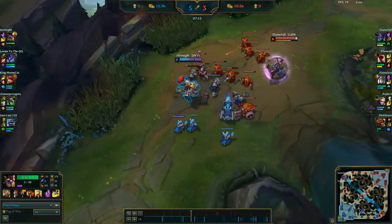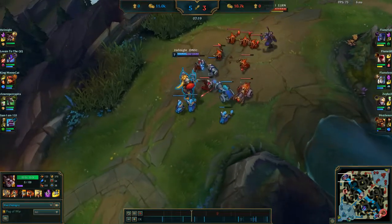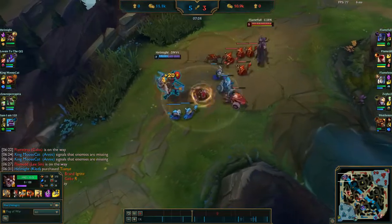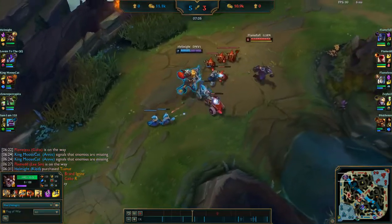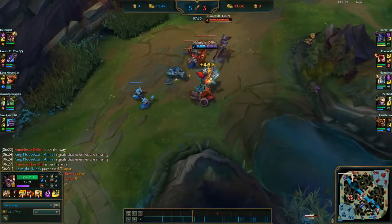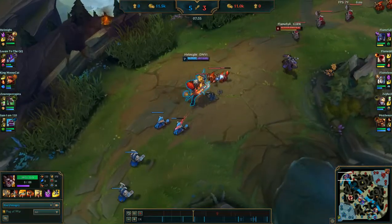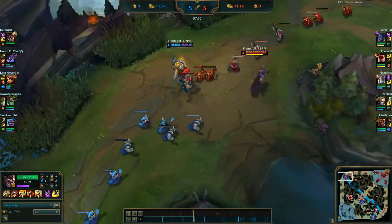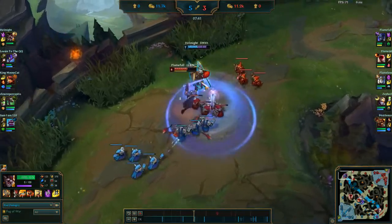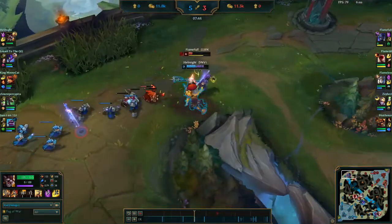Rengar is being reverted in this patch. I don't really know why — I don't think it's a good idea, but it's happening regardless. His Q has been returned to the attack reset that it was when he was released, so activating it gives you bonus damage on your next auto attack and grants a small amount of attack speed after use. His W's cooldown has been decreased, his R vision range has been decreased, and the ability now shreds the armor of the struck target. Additionally, if he scouts an enemy with his ultimate, that enemy remains revealed for the entirety of Thrill of the Hunt. Rengar players should be significantly happier, but we'll see how well it balances him.